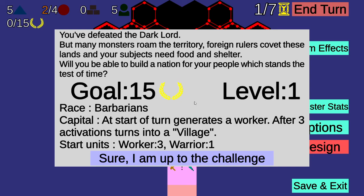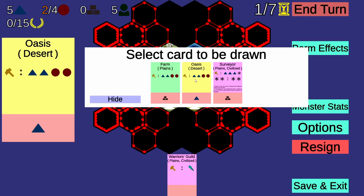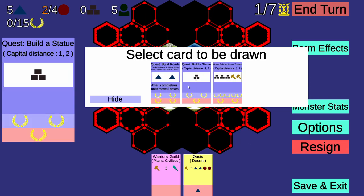Level 1, race: Barbarians. Capital at the start of turn generates a worker. After 3 activations it turns into a village — basically every turn it'll do something until it becomes a village. Workers: 3, Warrior: 1. Let's do this. We get a pick. I'm gonna go with Oasis for the desert, so we have a useful desert. I'm gonna get Build Roads, which is gonna be very useful.